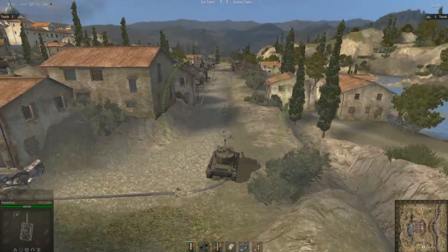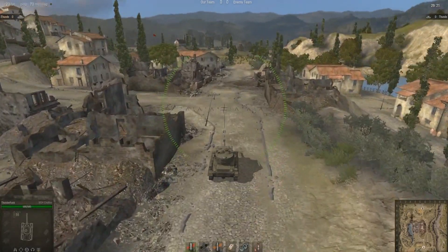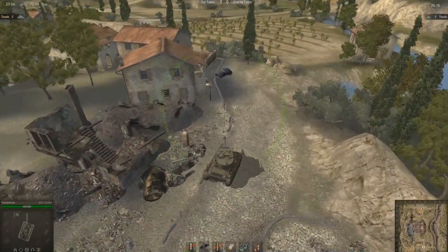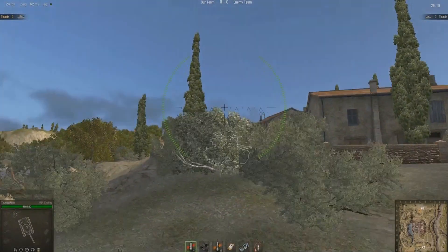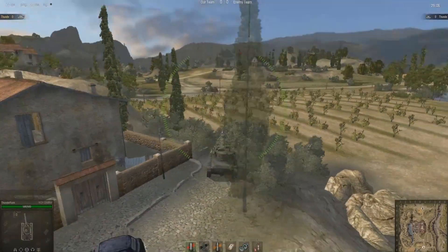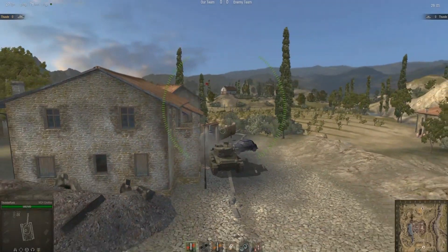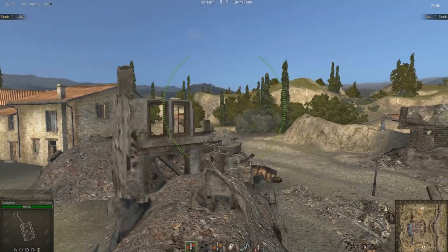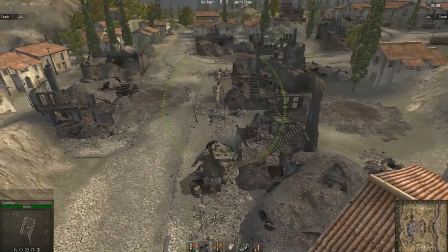If you want to do a total base rush, take this bottom road as the enemy is less likely to expect it coming from this direction. This isn't really a very good route for spotting — it's generally only for base rushing — as you've only got these bushes here. They offer good stealth so if you can get there quickly you may be able to get hidden, but you generally don't have any cover if you start taking fire. The only cover is all the way back behind this building, so I would only recommend this route if you want to rush the enemy's base.